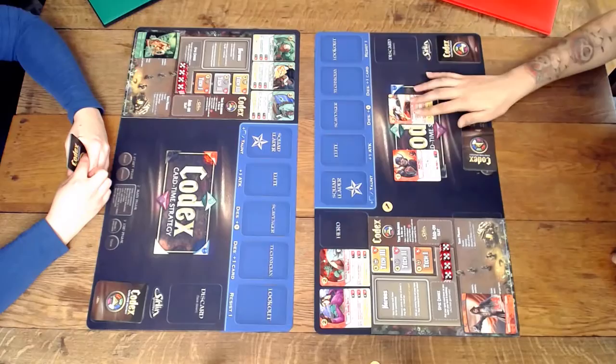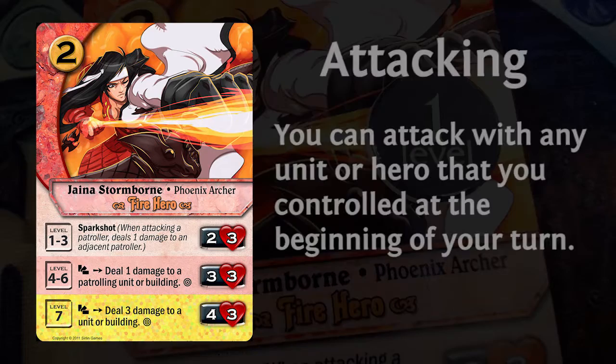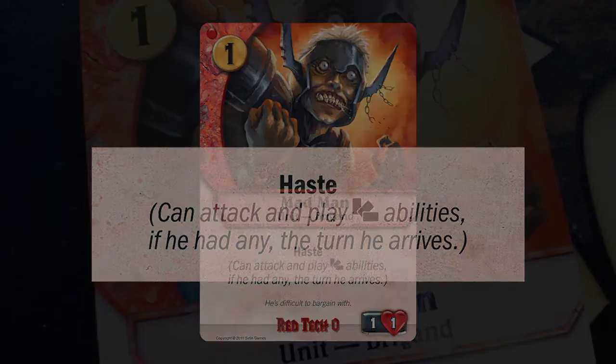Next, he pays two gold to play Jaina, a hero from his command zone, who arrives at level 1. At level 1, Jaina has 2 attack power and 3 health points. Units and heroes can't attack on the same turn that they arrive, so Jaina will have to wait until next turn to be able to attack. However, Madman has the haste ability, which will allow him to attack this turn.